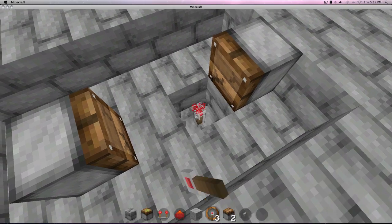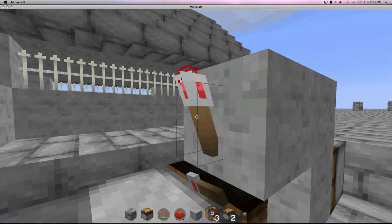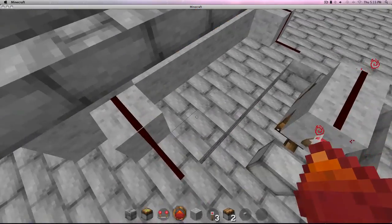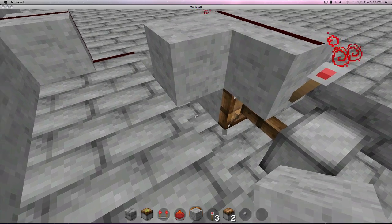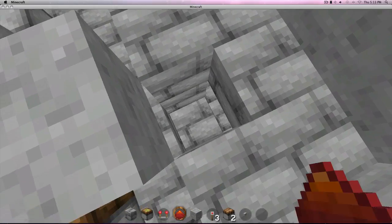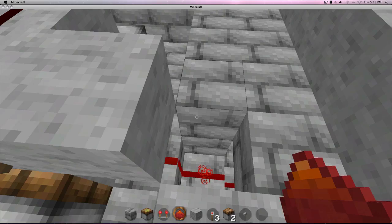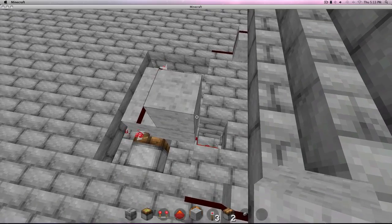You want to make a T-flip-flop. Torch here, keeping the block over the redstone — the block above there is a torch. So now you make it, and you want to connect your redstone contraption to the block underneath, the block below. You just wanna place it like this.